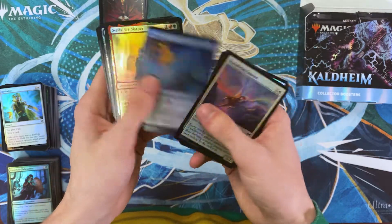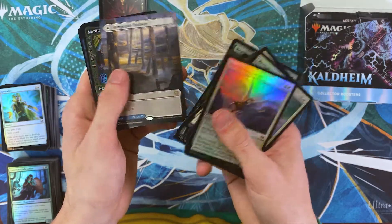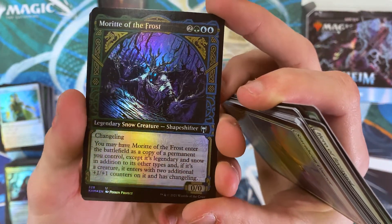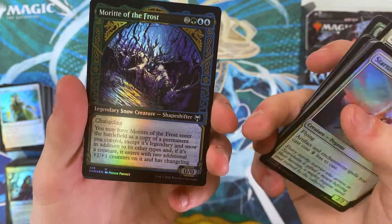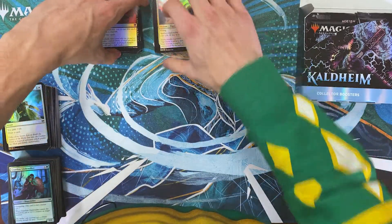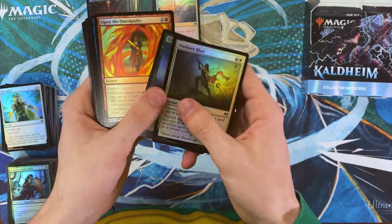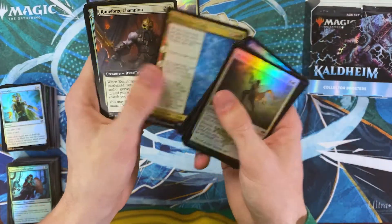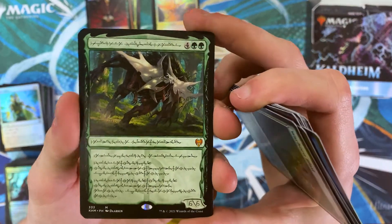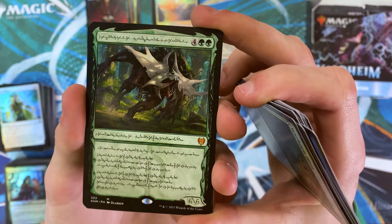Hero, Predator Guard, Realm Walker, Henge-Gate Pathway — gonna gush over this foil again, absolutely beautiful. The art style for this set was also super cool. And an Icebreaker Kraken. Waking the Trolls. Oh dope — we have a second Vorinclex! This one is the Phyrexian text version — that's super dope.